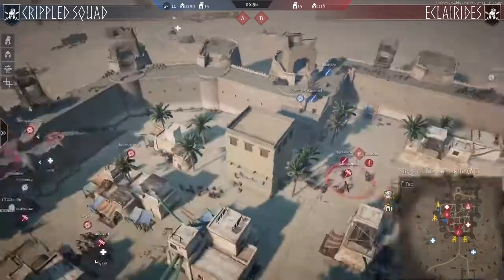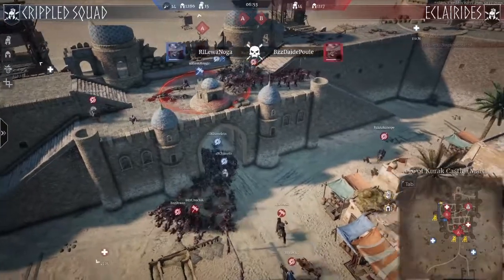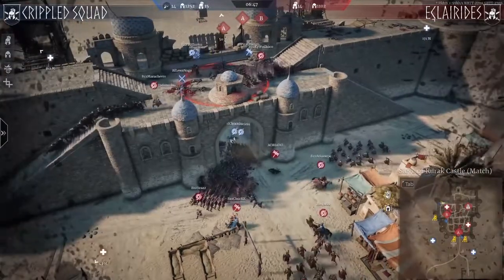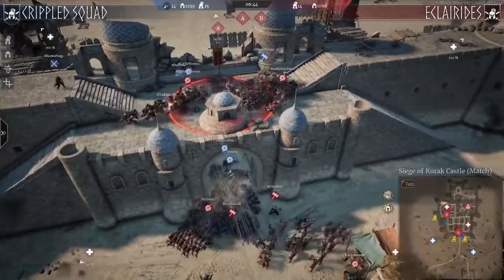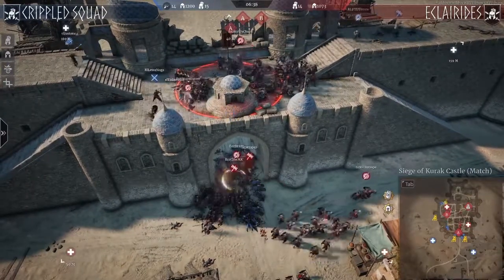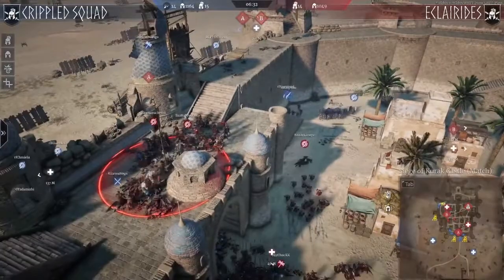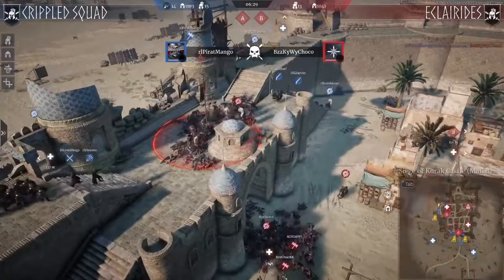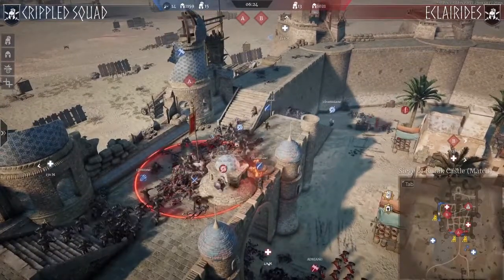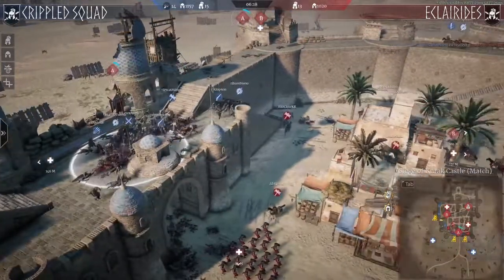Eclarides has already got some guys on the supply and is rotating quite fast. There's already a big difference — Eclarides is not deciding to defend upstairs. The A point is getting pushed at the gate as well as on top. It wasn't a fake push; they are still putting pressure on B but dividing the map in half. Crippled Squad is starting to create chaos — split into three parts, with one part going back to the A point as Levonoga continues to annoy them. Pirate Mango gets another nice kill with javelins.